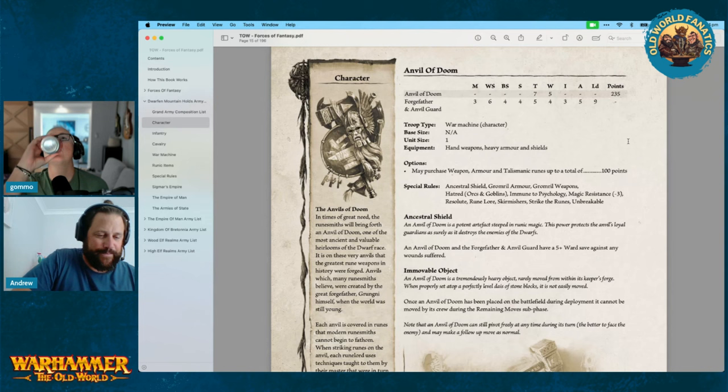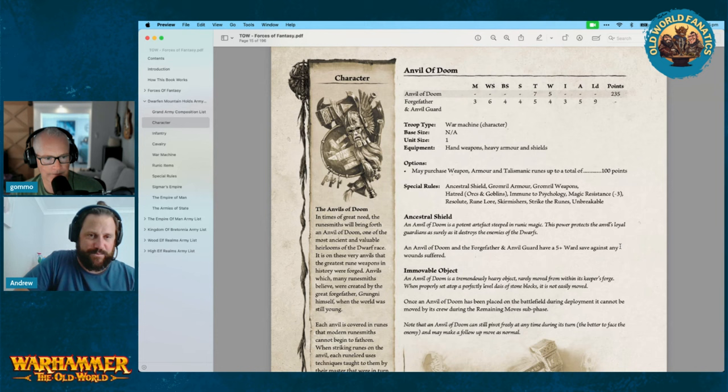The Ancestral Shield gives a four-up ward save against any wounds suffered — as if it wasn't tough enough. A Movable Object — once the Anvil of Doom has been placed during deployment, it cannot be moved by its crew during movement sub-phases; it can only do a follow-up move in combat. In reserve missions you have to deploy on the table touching the edge, so you might be right at the back. That depends on what you're trying to do with it and where you put it relative to your ranges.